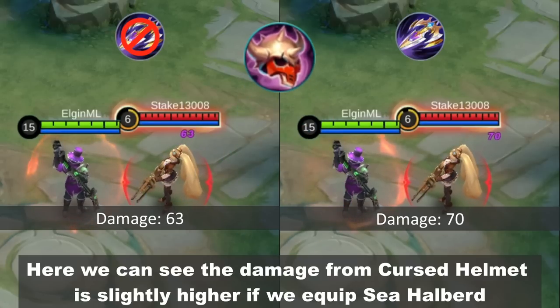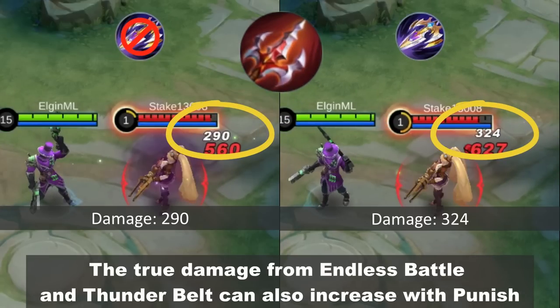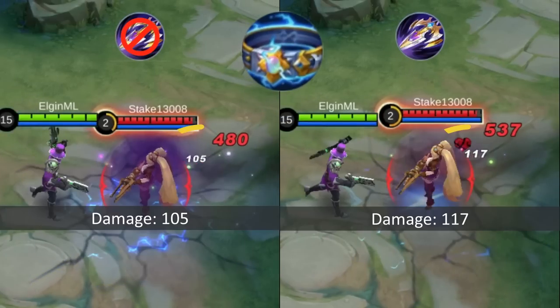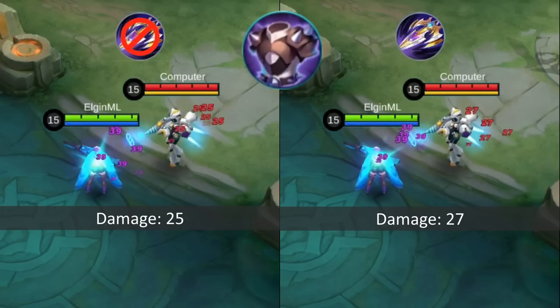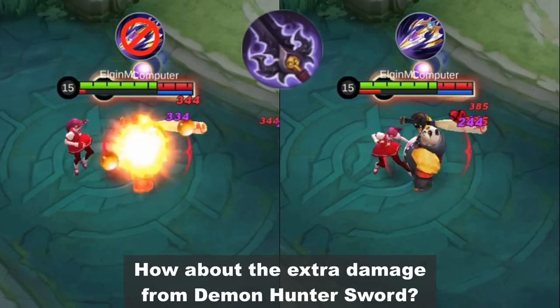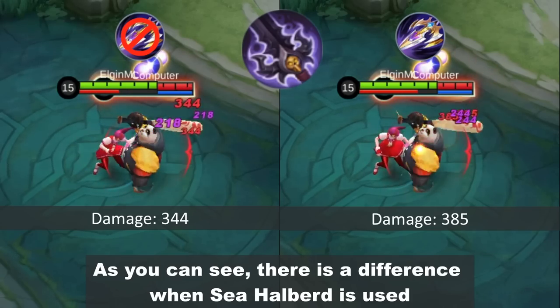Here we can see the damage from Cursed Helmet is slightly higher if we equip Sea Halberd. The true damage from Endless Battle and Thunder Belt can also increase with Punish. Even the reflect damage from Blade Armor is included. How about the extra damage from Demon Hunter Sword? As you can see, there is a difference when Sea Halberd is used.